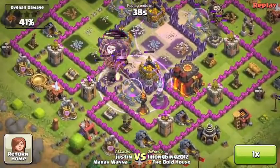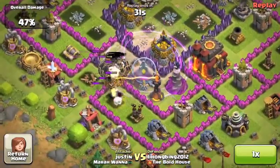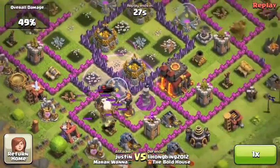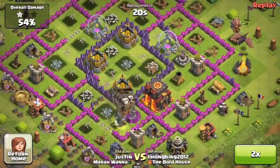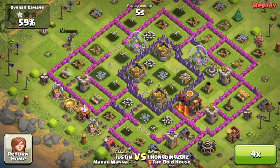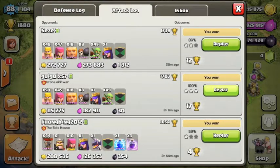A good thing about balloons is they do splash damage, so you can take care of other buildings as well — you can see that storage is at like 10 health. My balloons got destroyed by the wizard tower, but I got around 170-200k of each resource, so I ran off without letting my Archer Queen die.